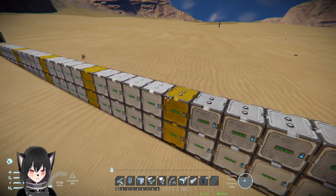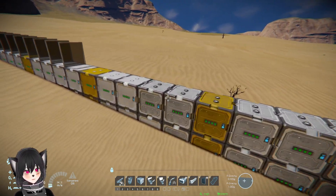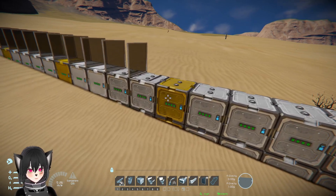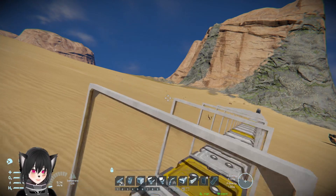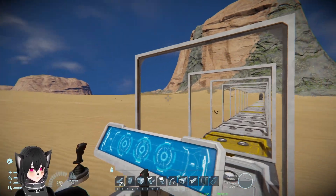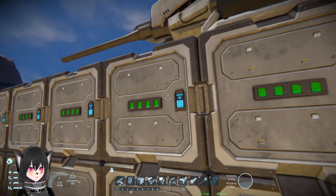Five, ten, fifteen, twenty, twenty-five, twenty-six... thirty. You can stop a railgun with 30 layers of windows. Let's try artillery now.